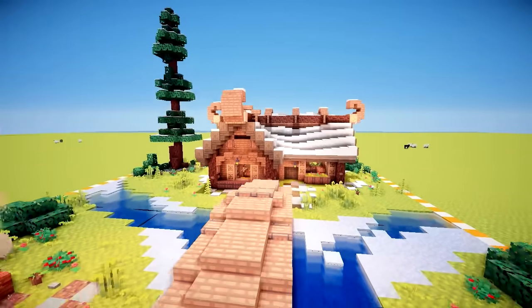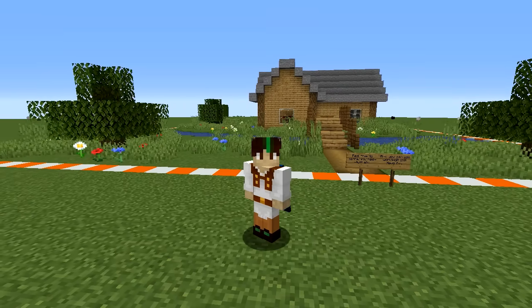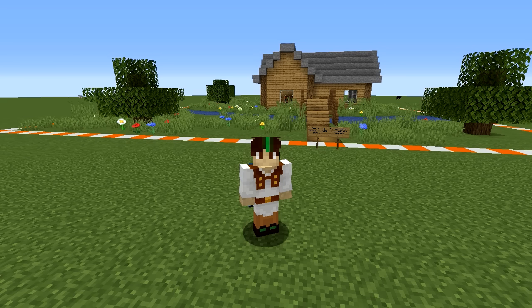We've had five builds all starting from the same house and they're all so different — I love all of them. Just to remind you, this is what the original house looked like. Everyone's done such a good job. Thank you to Scott, Fwip, Shubble, Catherine and Pearlescent Moon for taking part — they obviously spent a lot of time on this. You should definitely go check out their channels, links in the description. Please go subscribe to them, they're all great YouTubers. This video isn't a competition — none of them did it better than the other, they all did it in their own way. I really enjoyed this and I hope you did too. Subscribe if you're new, leave a like and comment — I'll see you another time.